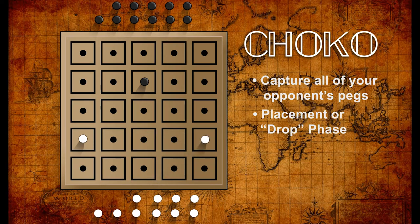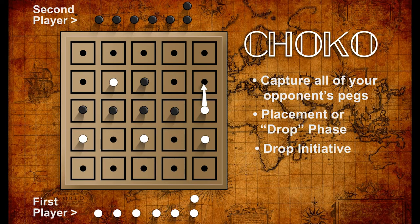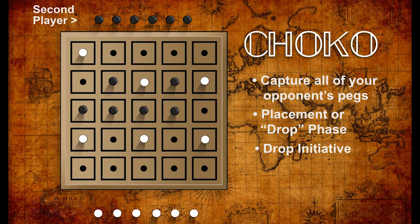However, this game has a feature called drop initiative. When the first player places the first peg, the first player has drop initiative. As long as the first player continues to place pegs, the second player must also do so. Any time after the first drop, the first player may decide to make a move instead — then the second player has the option to move also. However, if the second player decides to drop, they now have the drop initiative and the first player must also drop. Until the player with drop initiative makes a move, the other player must drop a peg also.